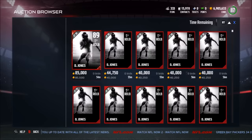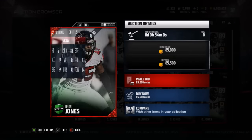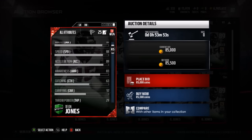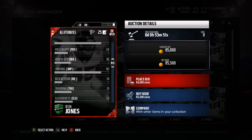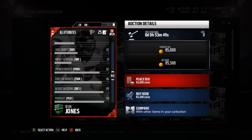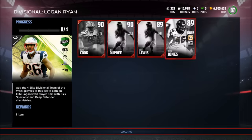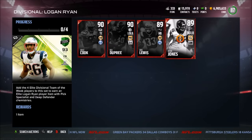Then we have Dion Jones, who I believe is a middle linebacker. He has 88 speed, 89 acceleration, 89 block shed, and I think he's a 4-3 defensive end or 4-3 linebacker. He has 86 finesse move and 83 zone coverage. But let's get into the limited time hero for this week.